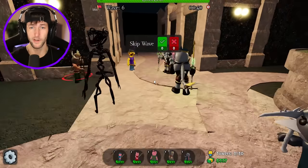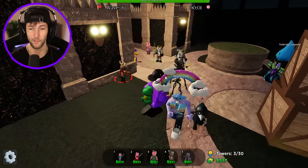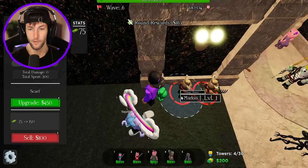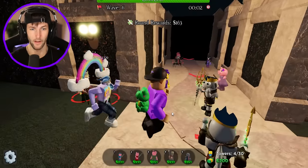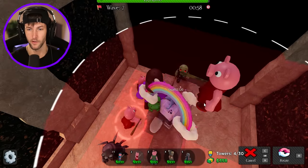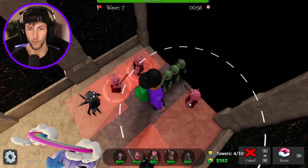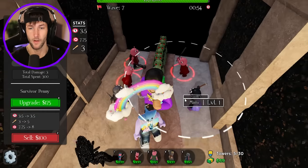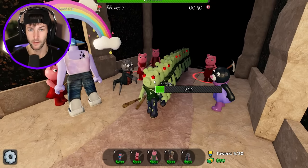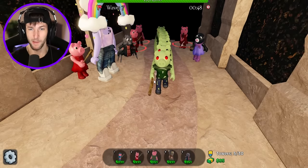Slow down, dude. We need Spadella to slow you down. We'll go ahead and skip the wave. We'll set another Marcus down before the round ends — that way I get at least 150 more dollars. We do have to upgrade Penny, but I also need another tower. So we'll put one right there. Look at the Zom Piggies — they're different, they're like zombie pigs. Yeah, we got the zombie pigs coming out.